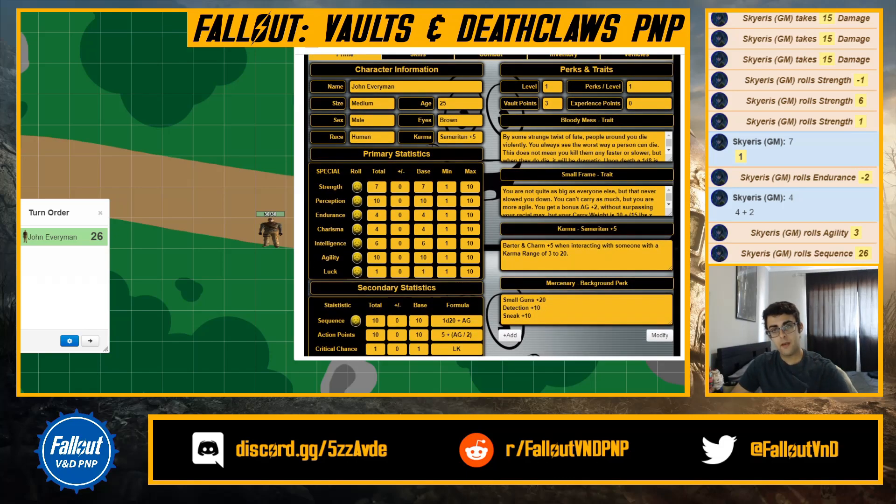I gave John Everyman two traits: bloody mess and small frame. I put the descriptions in so I know what they do. For bloody mess, if someone dies — depending on whether it's targeted or not — something blows up into a bloody mess. Small frame gives me agility plus two, which I already calculated in, plus two extra points I put into intelligence, and I updated my carry weight because of the trait. You can put tons of stuff into perks and traits, including karma notes and background perks — so the overseer knows exactly where you put your points, and you as the player never forget.